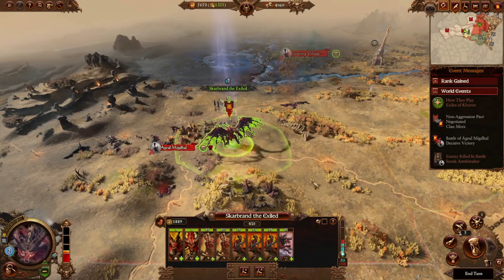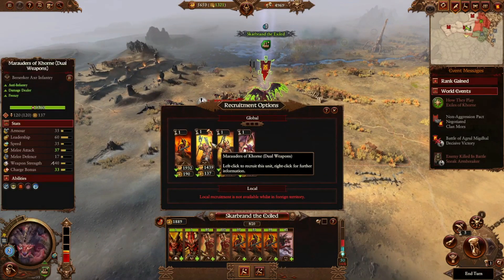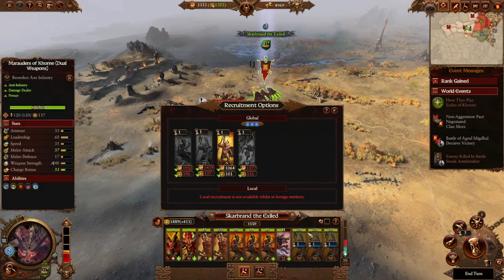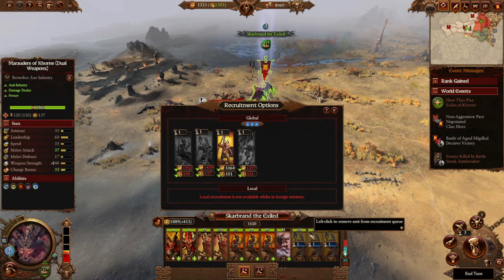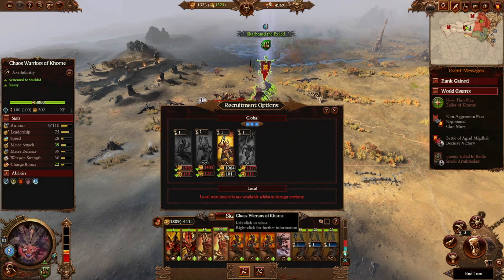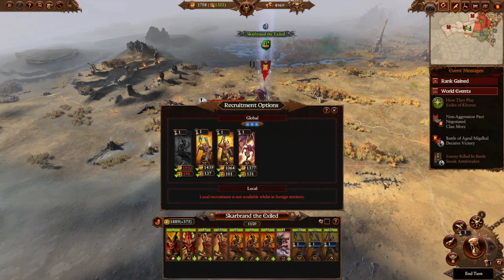Let's go attack this settlement — looks like we can't quite reach it yet. The cool thing about Khorne is we have a Demonic Portal, so you can heal up and recruit from anywhere. We're going to go the cheaper route and grab some Marauders of Khorne with dual weapons for anti-infantry. The idea is to put them in front to tank damage versus our Bloodletters since they're more expensive, and get the Chaos Warriors of Khorne to tank while Bloodletters attack from outside. We can also get Chaos Furies later for dealing with ranged units.